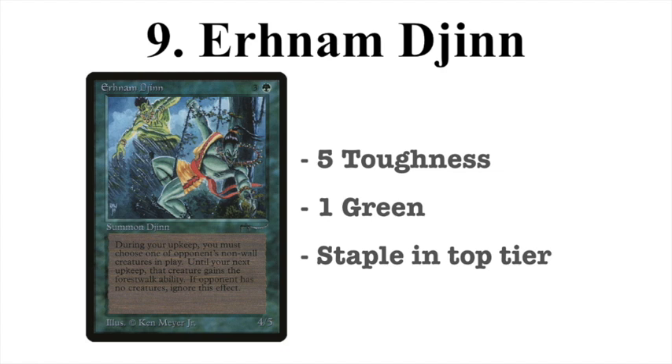And even if you have a Forest, so what — you take some extra damage. The strength of this card, in my opinion, is that it's just one green, so you can splash it in many different decks. It's only 4 mana and has 5 toughness, making it really hard to kill. Serra Angel is not going to kill it. A lot of staple creatures in old-school magic have 4 power, not 5, meaning they cannot kill this Urnum Jinn. It's a staple in a lot of top-tier decks — Urnum Ganon, or Urnum on Ice — which runs 4 of these. However, a lot of decks now play City in a Bottle, making it a little more vulnerable in the modern old-school meta.